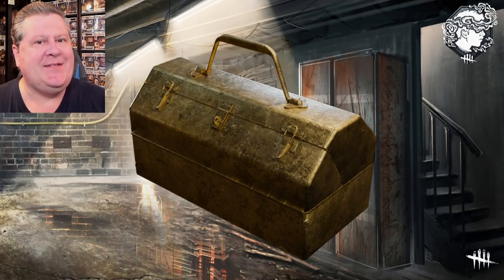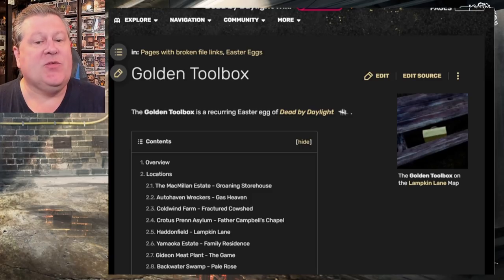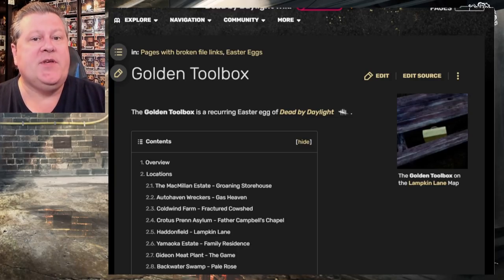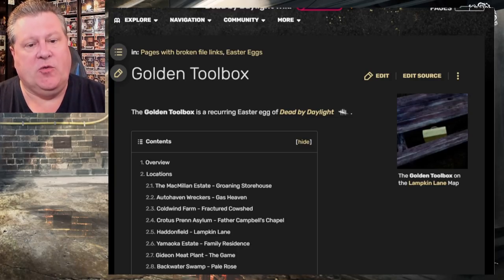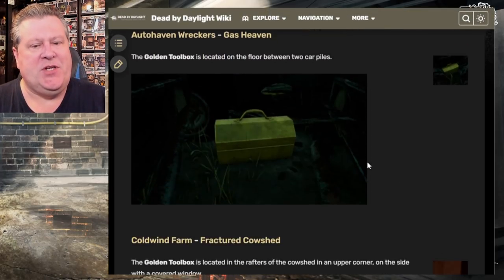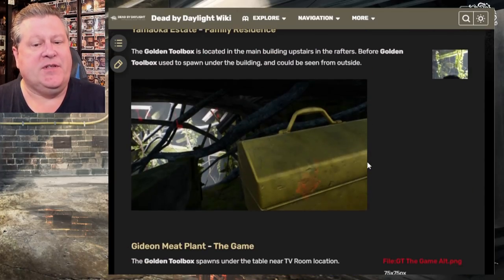Now if you don't know what a golden toolbox is — if you're asking yourself 'what the heck is Paulie talking about?' — the golden toolbox, as we see here on the Dead by Daylight wiki, is a recurring easter egg in Dead by Daylight. It first appeared underneath the picnic table on the Haddonfield map, and it's been put into every realm since then. Not every map, but every realm — so for example, if there are two swamp maps, one of them has a golden toolbox. Master Mass went through and used noclip to get beauty shots showing all the locations.